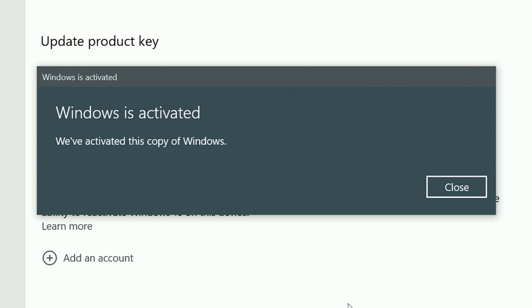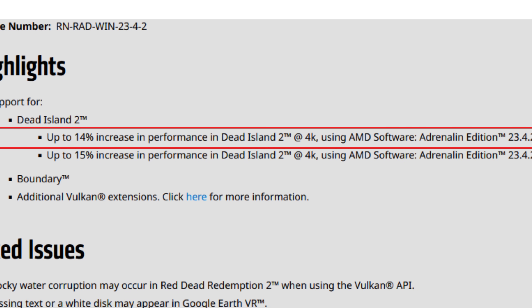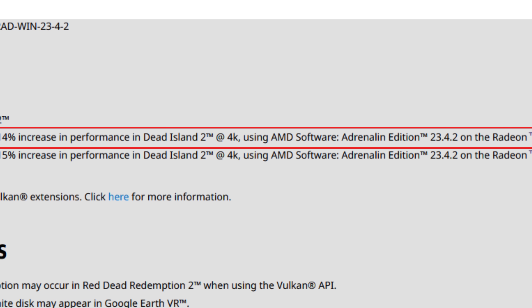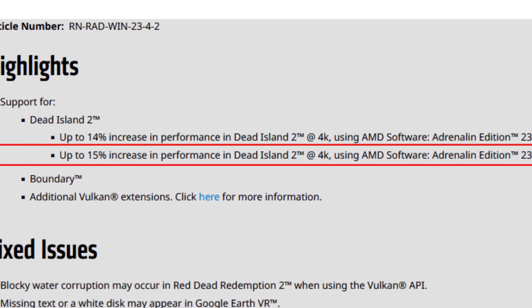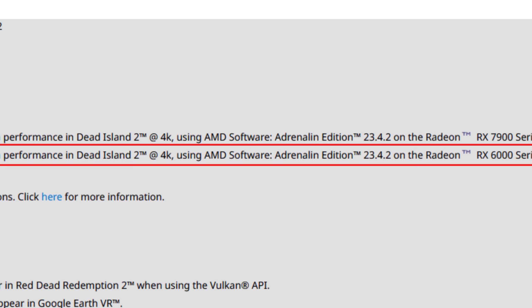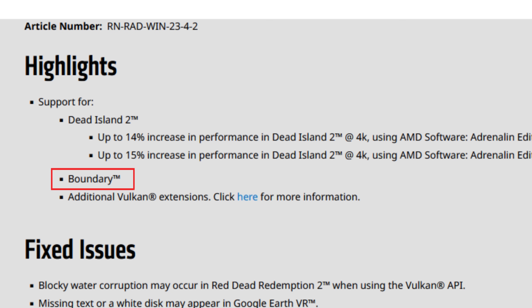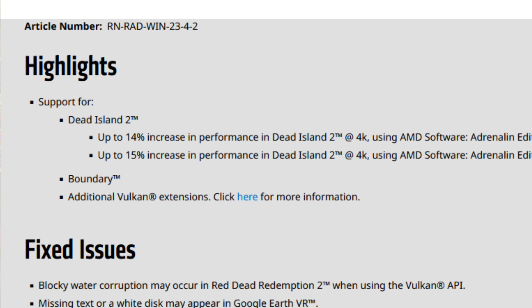The highlights include support for Dead Island 2, with up to 14% increase in performance in Dead Island 2 at 4K using the RX 7900 series GPUs versus the 23.4.1 drivers, and up to 15% increase using the 6000 series versus the previous drivers. We also have support for Boundary and support for additional Vulkan extensions — you can click for more information. These Vulkan extensions may include ray tracing extensions, and things are getting better each day for the Vulkan API.